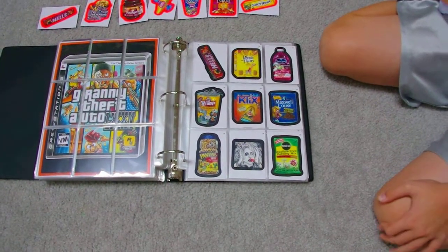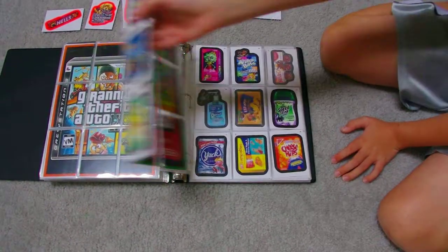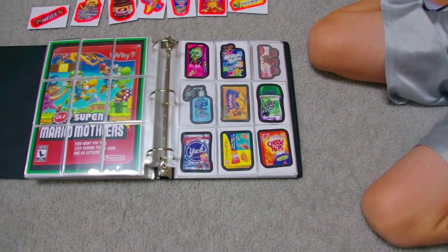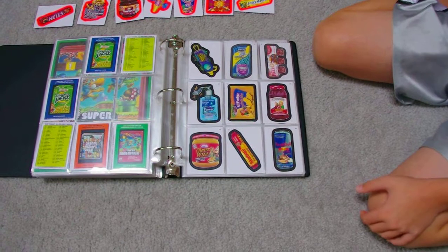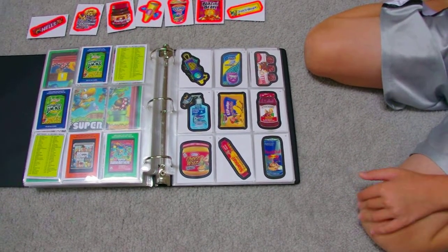Then these are 19 through 27, then there's 28 through 36 — I'm missing 3 cards here. Then to the next page, 37 through 45, and I'm missing 2 cards.